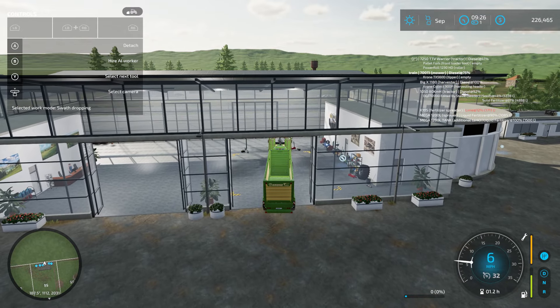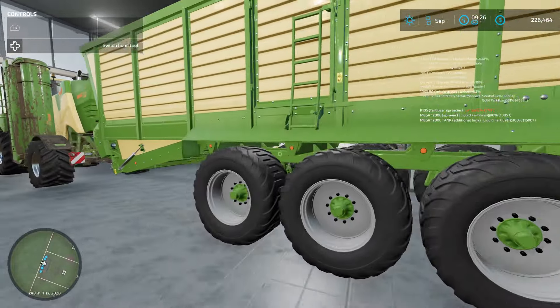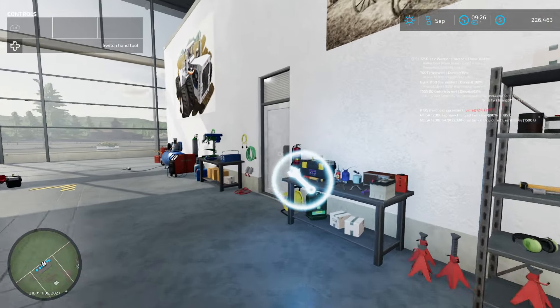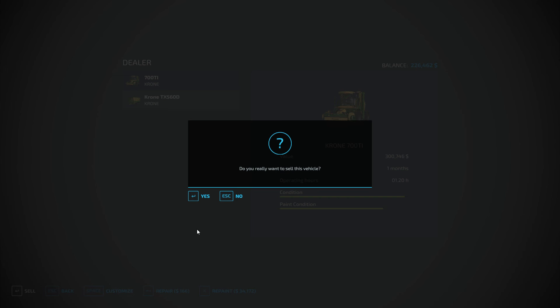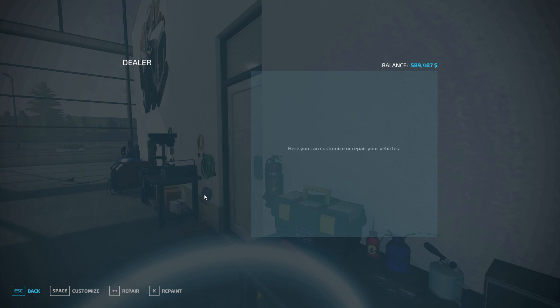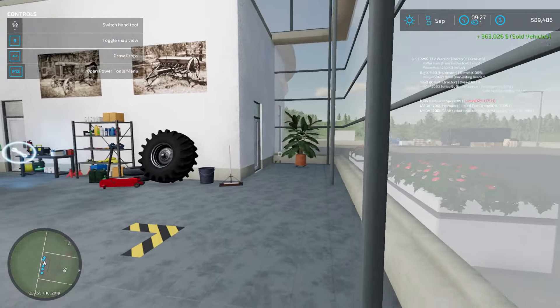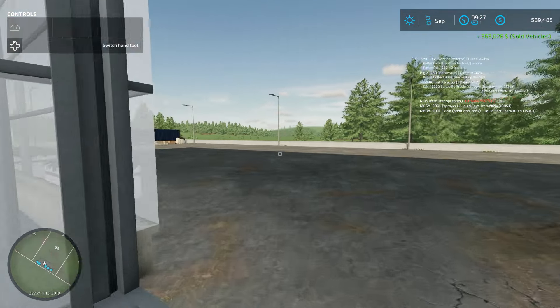Alright, sorry. Bringing your equipment back, y'all. We are going to upgrade — well, we are going to downgrade and upgrade at the same time. Let us sell. And let us sell. Alright, we are back to... five hundred and eighty-nine thousand dollars.